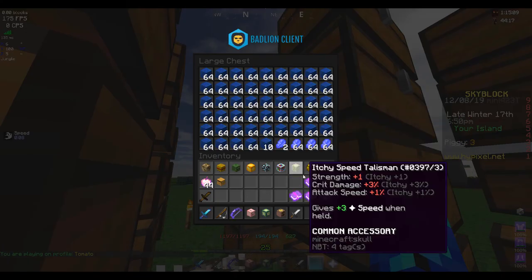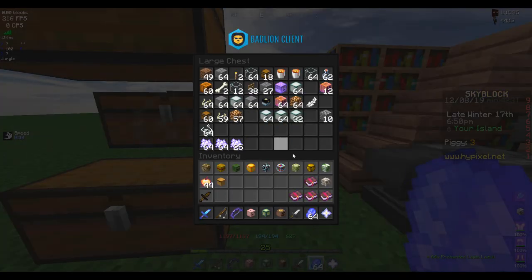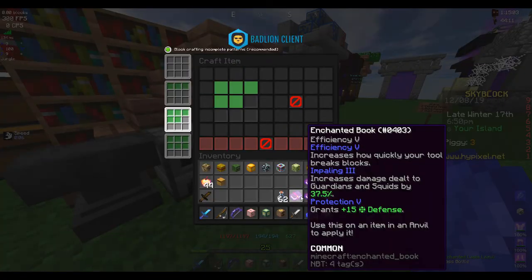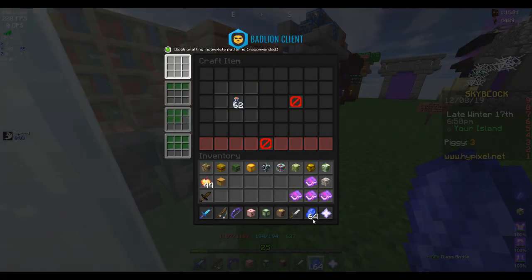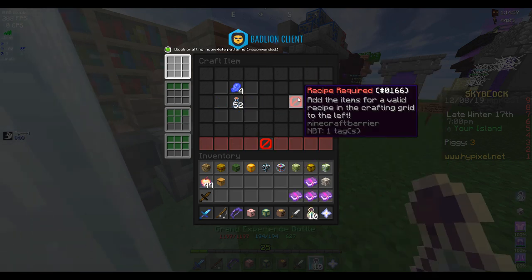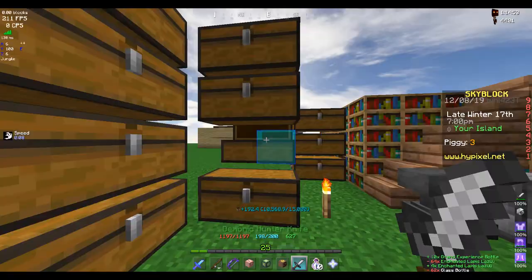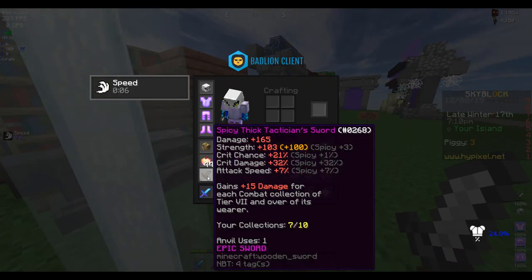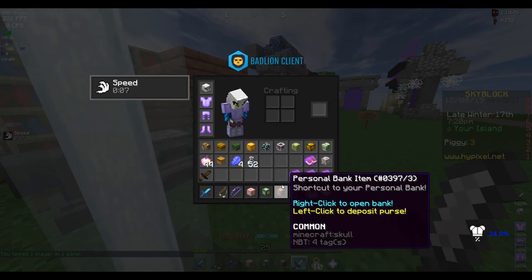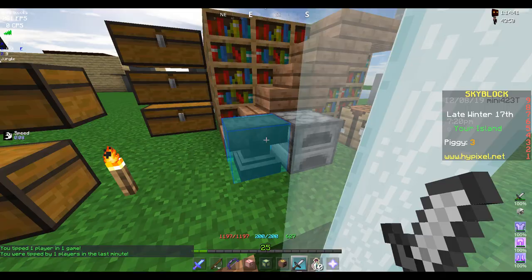I'll slap this — we got quite a bit of XP, so my bottle is here and now I can craft some grand experience bottles. So I realized I messed up: that cost zero levels and it uses up one anvil use. All these don't have any anvil uses on them so I'm gonna have to combine them.